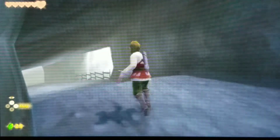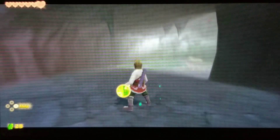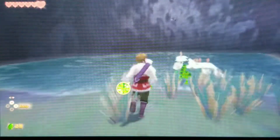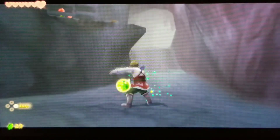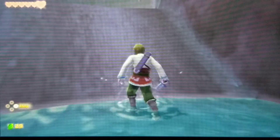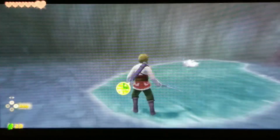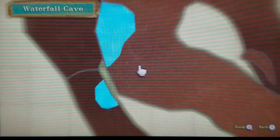We enter Waterfall Cave. There are some key-like items — not sure what they're called in this game. The game provides a Navi-style guide to identify things. We navigate through the cave interior, and it's nice that the game gives us a map inside the cave.